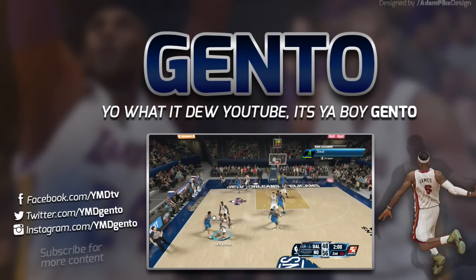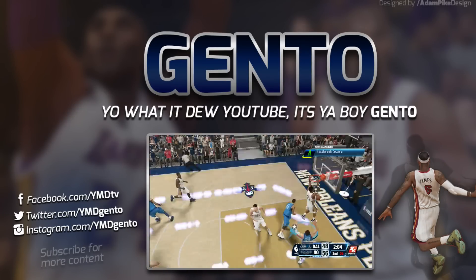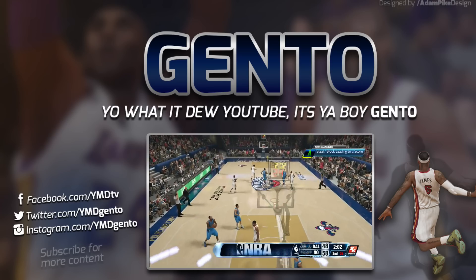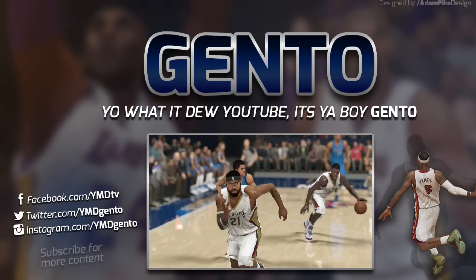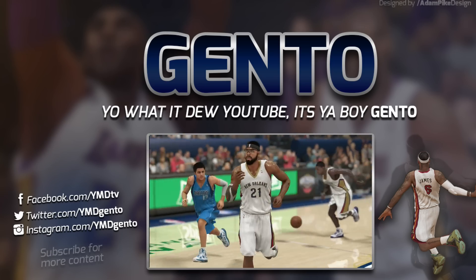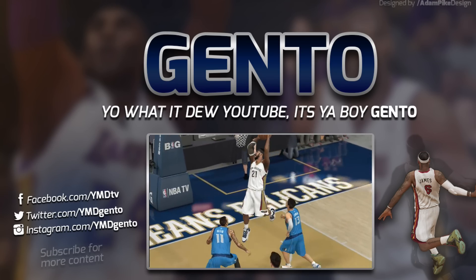Gimme that. I told you not to give it to Monte and what did you do? You looked at Monte's direction. Let's go. When you go for a 360 dunk, you gotta put your mean face on. Look at Larkin — he's lucky he didn't get posterized right here.